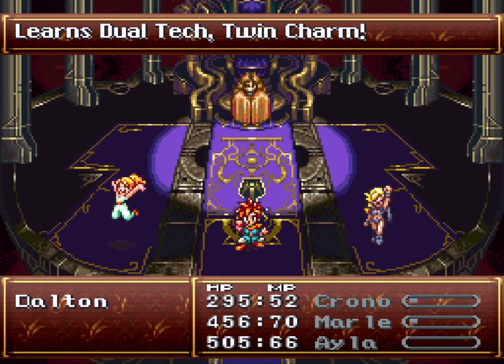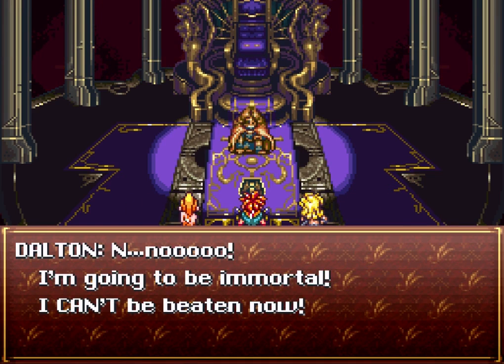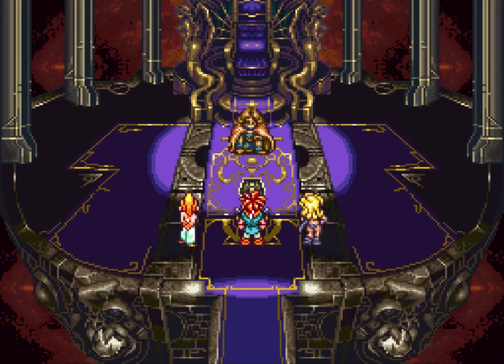He's done - 1,000 experience, 30 tech points, 2,500 gold, and Chrono levels up! Hey cool, twin charm - I wonder what that is. Dalton says: no, I'm going to be immortal, I can't be beaten now.